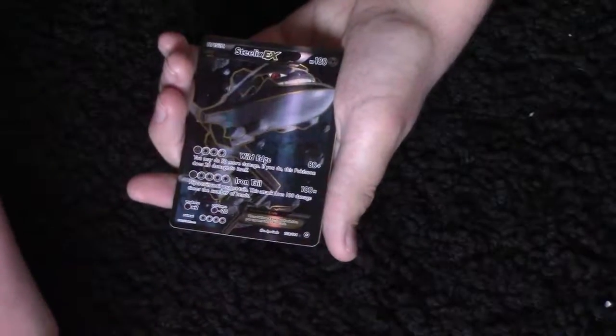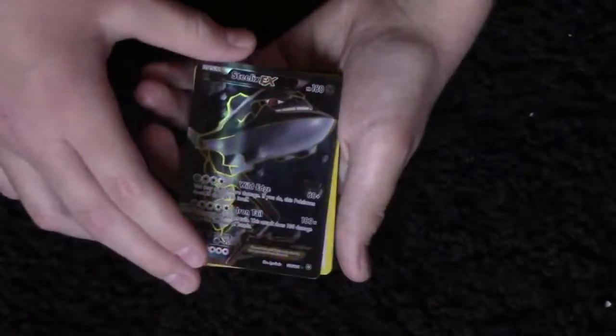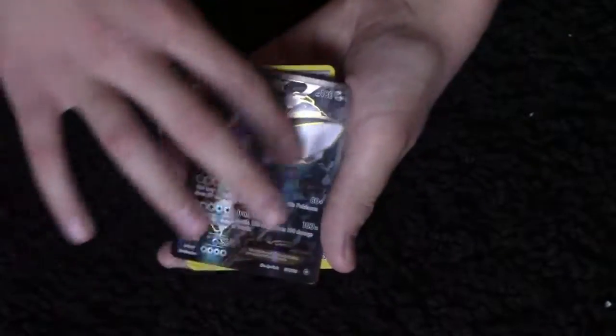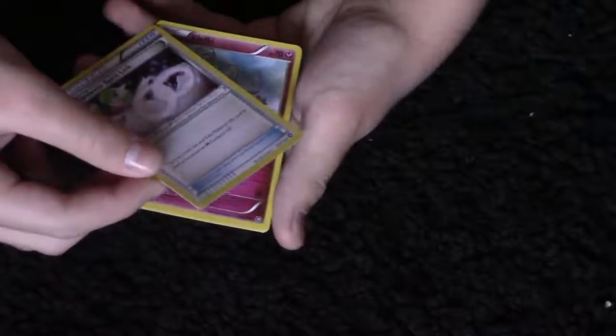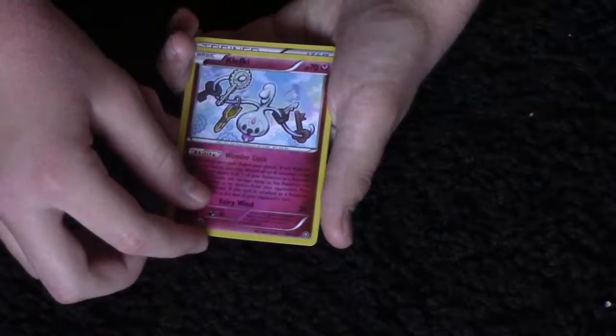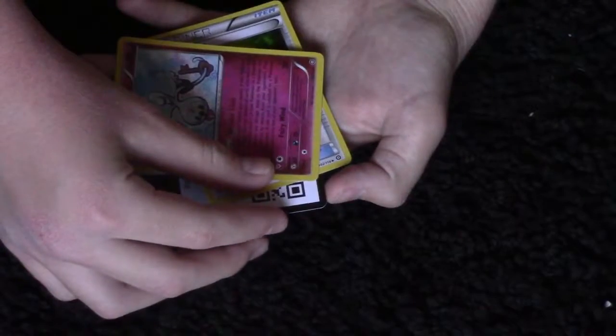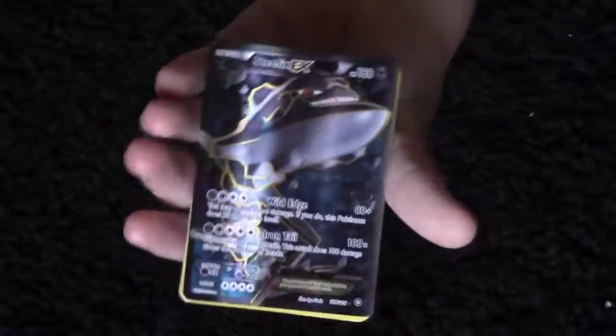Oh no way — a Steelix EX! Look at that. Whoa, the card feels super bumpy and nice. That is so awesome. Then a trainer card — it's a Spirit Link. Okay, and then a Clefairy. I have no idea. Then a Creepy Dice. Alright, that's the last one. Steelix EX is definitely my favorite one — looks sweet.